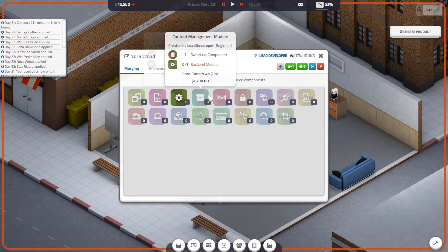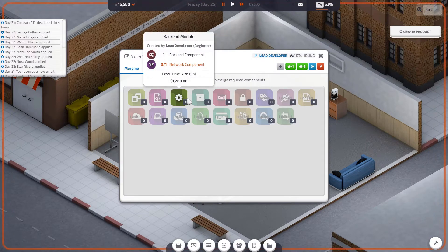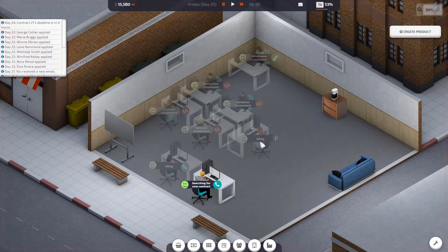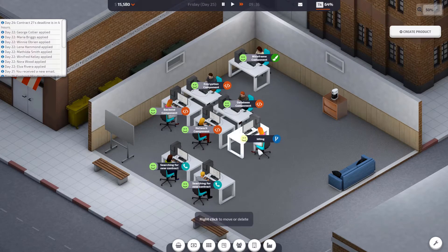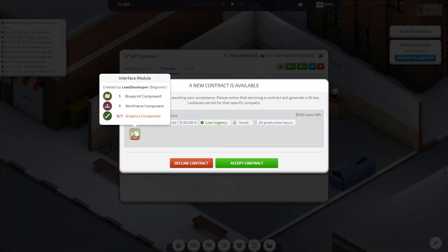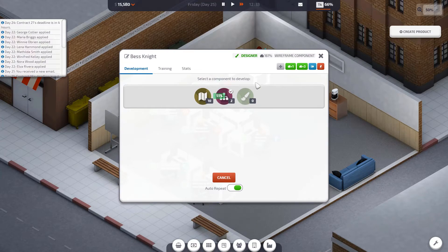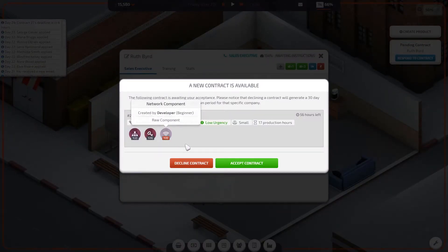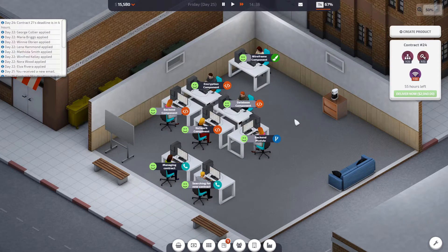This is where we're going to have to start getting a lot of components in the bank, because as you can see we don't really have anything. We could do an input module but that's for later on. We've got two idle staff — search for new contracts for Ruth, and Nora's just idling because there are no components. We're going to have to do it one at a time; we can't have auto repeat. There's a graphics component for an interface module contract, but we're declining that. We need a network component; everything else we've got plenty of at this stage.